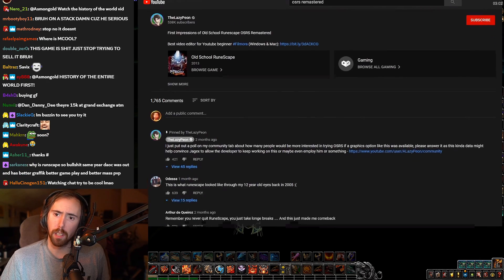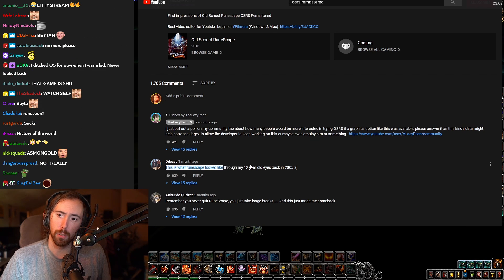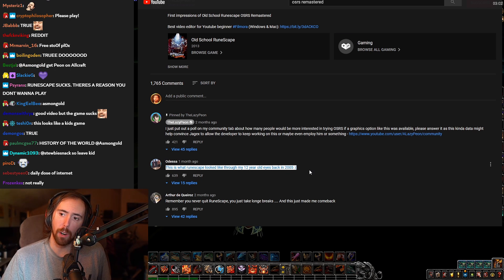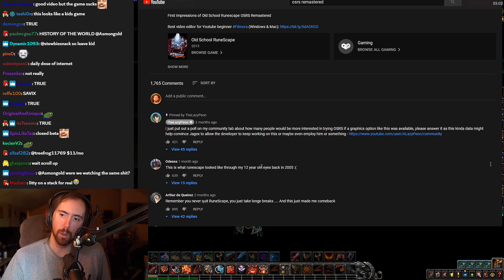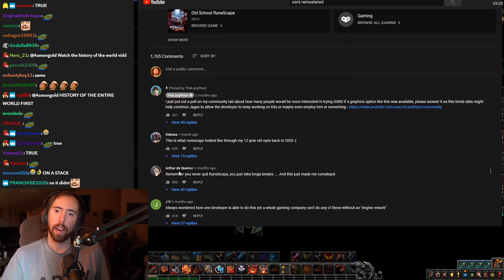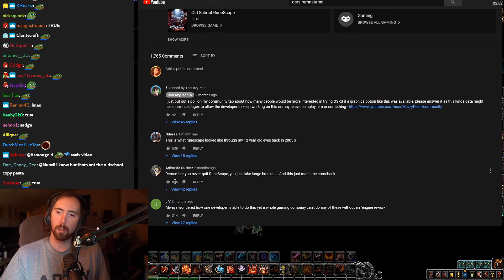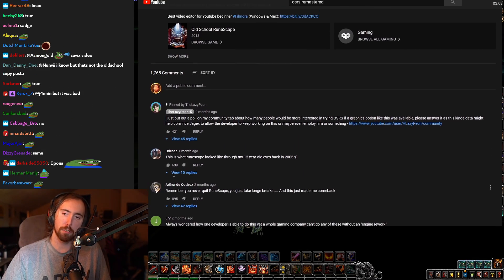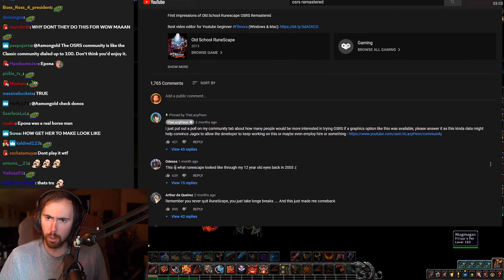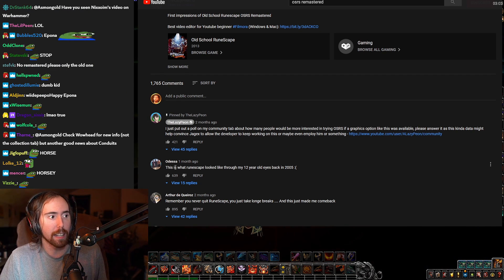This is what RuneScape looked like through my twelve-year-old eyes back in 2005. This comment actually hurts because that's exactly how I felt - like I thought Epona looked like a real horse in Legend of Zelda: Ocarina of Time. I was like, wow, how'd they get her to look like a real horse? Did they put a real horse in the game? This is a movie! And I'm like eight or nine years old, so I don't know what the fuck I'm talking about, but I look at it and I'm like, oh my god, this is crazy.